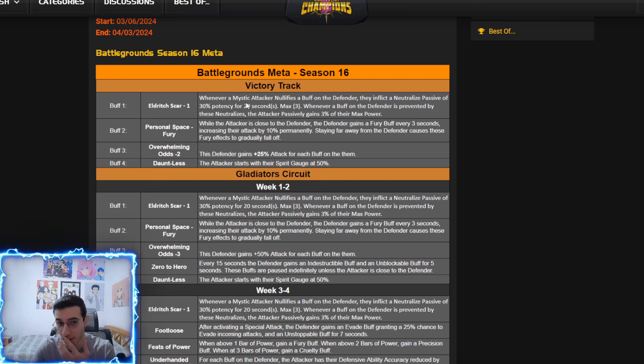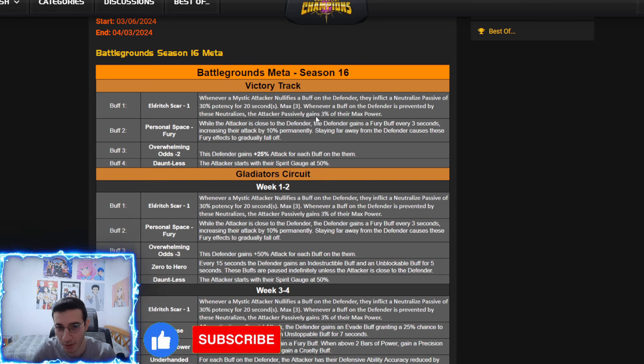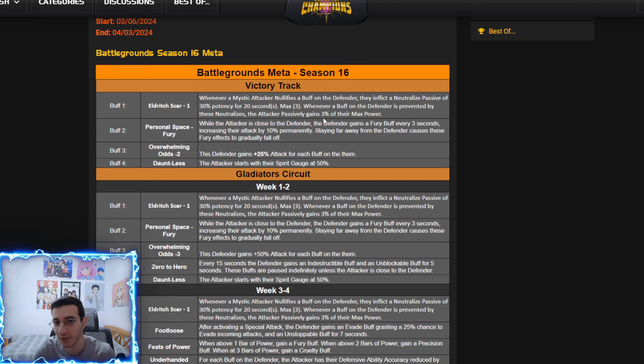Whenever a mystic attacker nullifies a buff on the defender, they inflict a neutralized passive of 30 potency for 20 seconds. That lasts for a really long time and you can max it out at three stacks. You still don't have a 100% chance to fail the opponent's buffs without neutralize, but it's around 90%, so it's a pretty high chance. Whenever a buff of the defender is prevented by neutralize, the attacker passively gains 3% of max power.